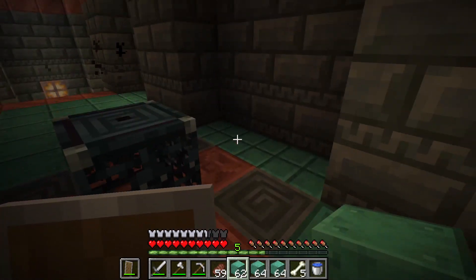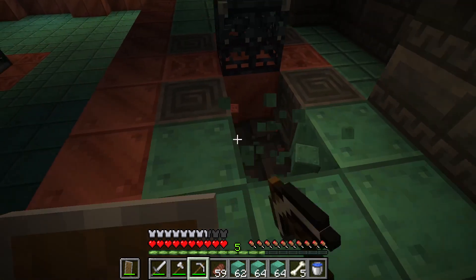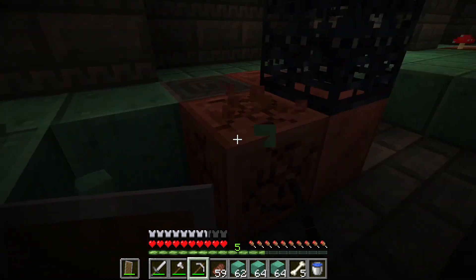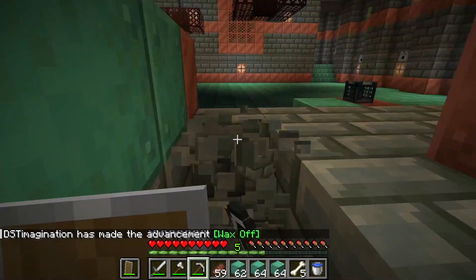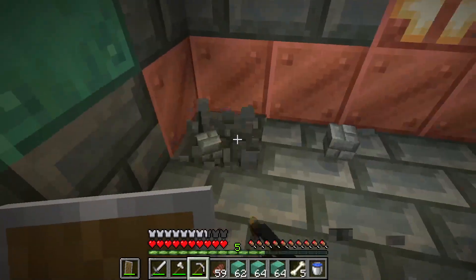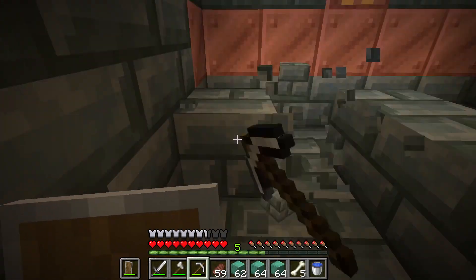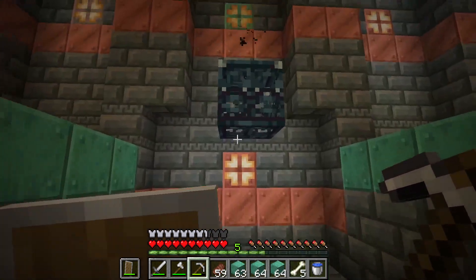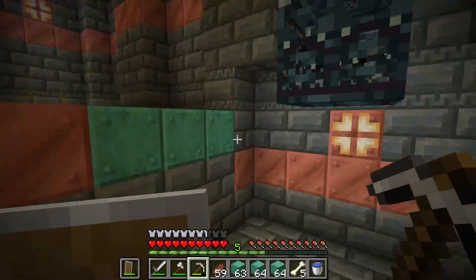The best part about the Breeze is it will actually spawn in the air, so you can dig this out. We'll dig out a little area around here — a five by five area, going down three blocks from here. It's completely cleared out.